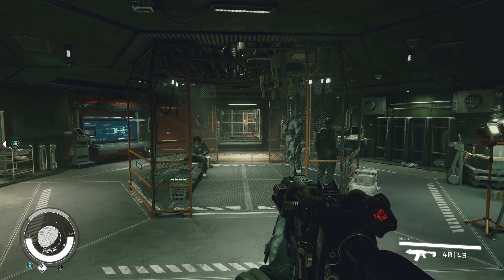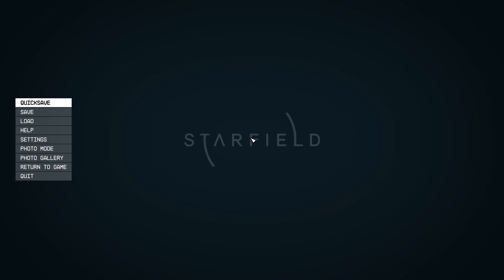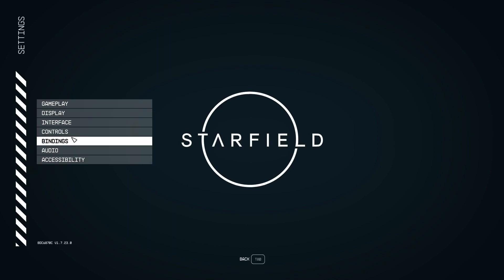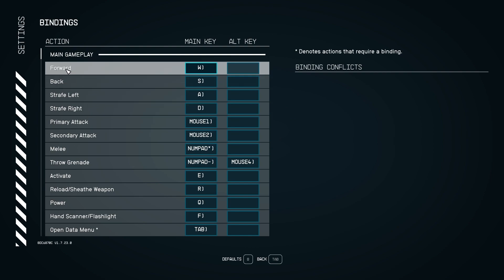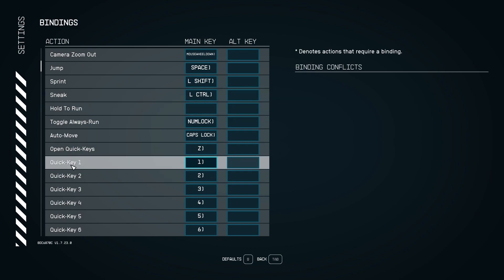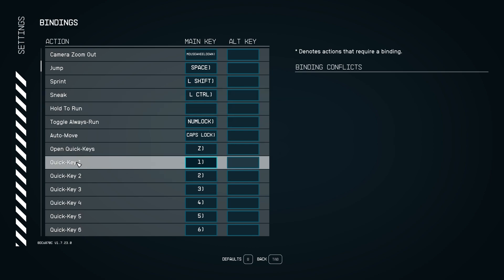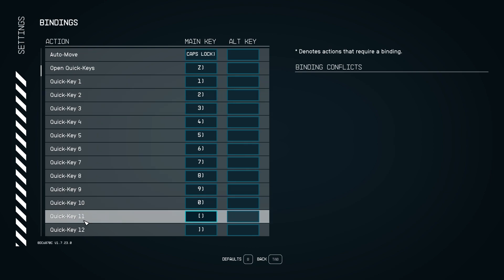So how do you actually use these buttons? First, go to your settings menu, then go down to the bindings section. In bindings, scroll down in the main gameplay section until you see 'Open Quick Keys' and then quick keys listed 1 through 12.